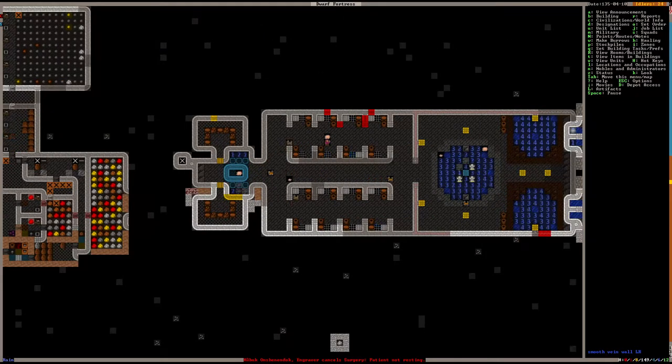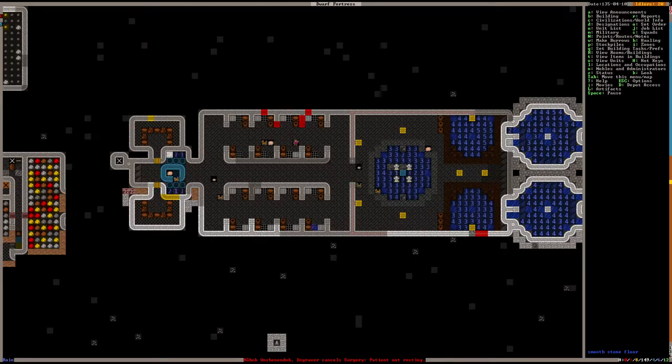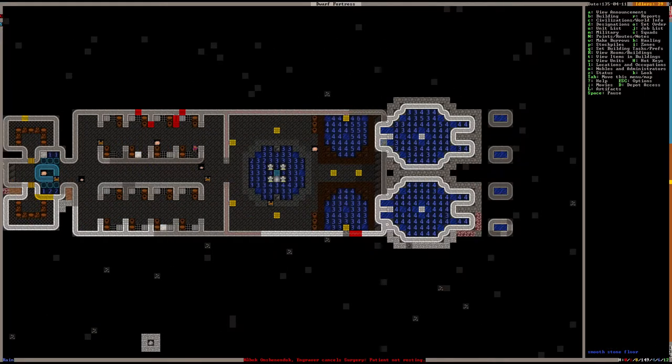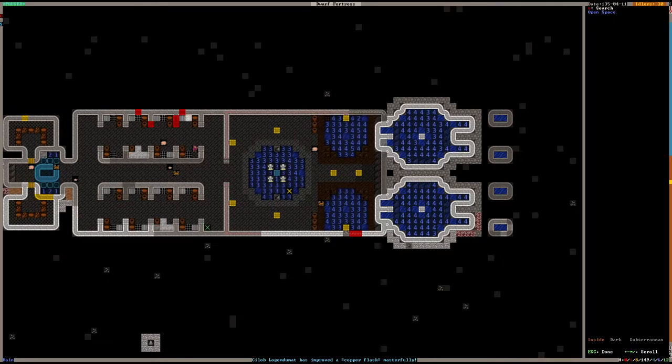As soon as you cross the bridge there are showers. Each shower is a grate with a constant flow of water from the ceiling down — it doesn't turn off or on. There's a bar of soap, a chair, and a bucket next to each shower, and there are 16 showers total.